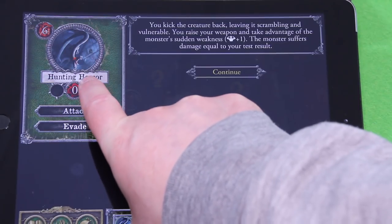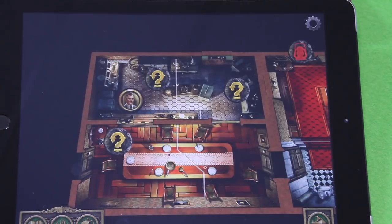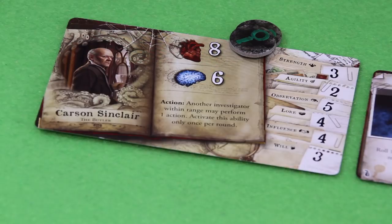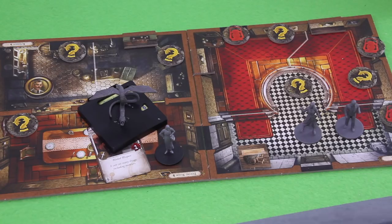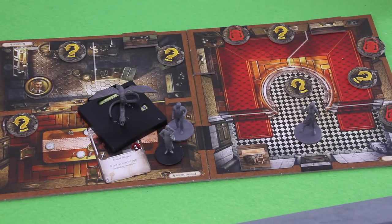So let's assign that hit and continue. That was already her action and we really want to get rid of that beast. Carson Sinclair's special ability says: another investigator within range may perform one action — activate only once per round. So I'll continue with Carson. He could move further so that in his next action he could go for a clue token. So he tries to move out, but moving out means he has to evade the monster.